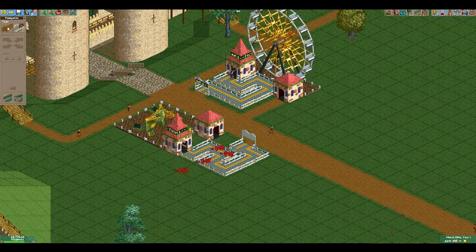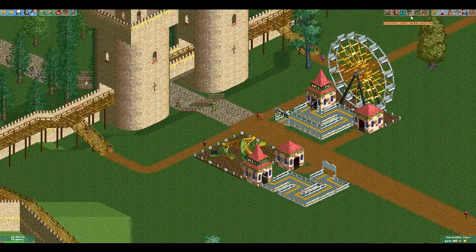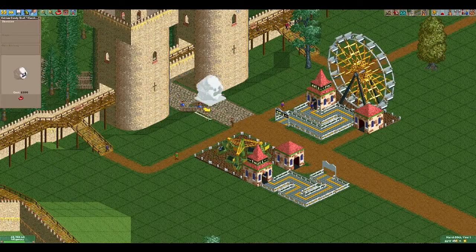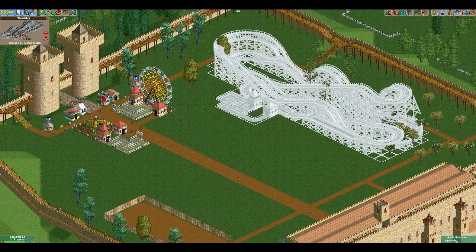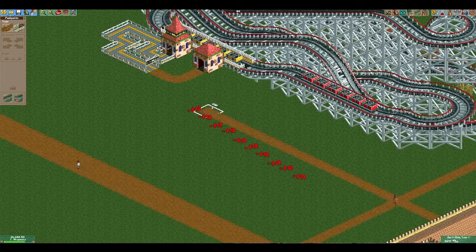So you'll see a lot of these small thrill rides go in. Place some of these down. And then we add a roller coaster — I didn't feel like designing one, so we threw in a pre-built one. And then we connect up the path.